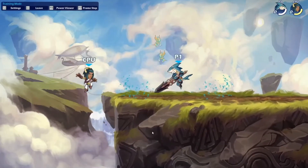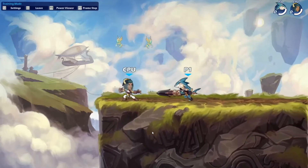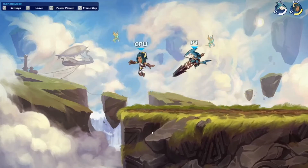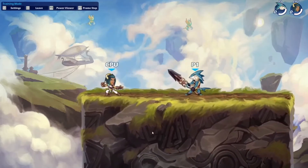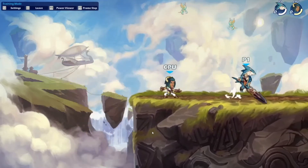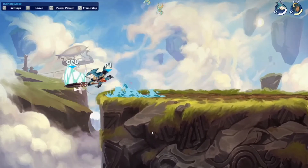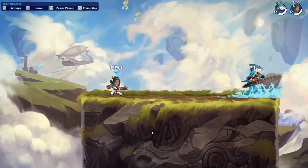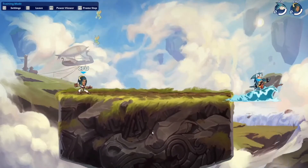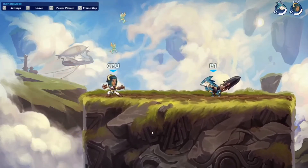This is the down sig on greatsword — you can tap it or hold it in and it will be the same range. The side sig has you riding on the water, and it's kind of slow it seems like.